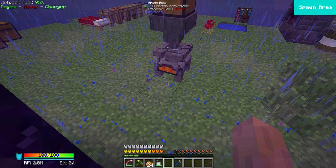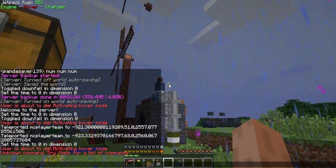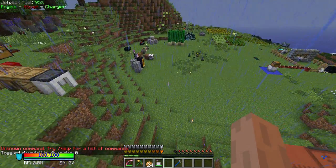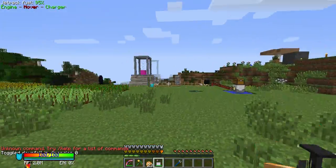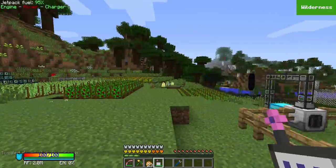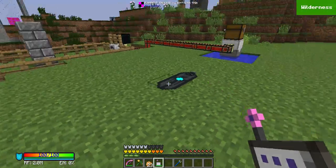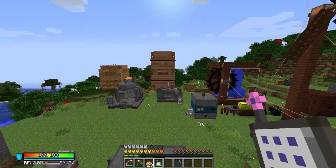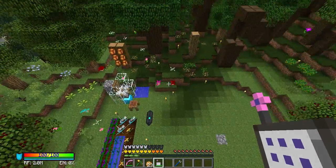Here we are back in the overworld and it's raining once again. I think Panda has to do something about this — it's so annoying. So there's been quite a lot of changes. As you can see there are the three energy plants. And Jack has been doing quite a lot of magical stuff — witchery, etc. He's built some cool little contraptions up here to get to his base.